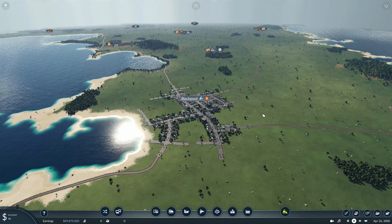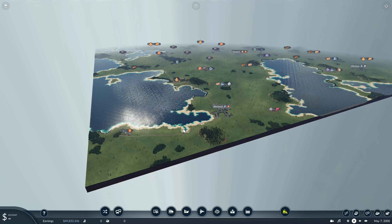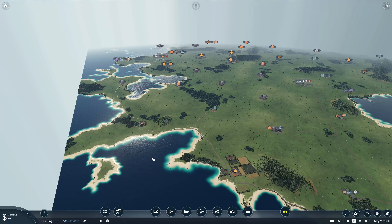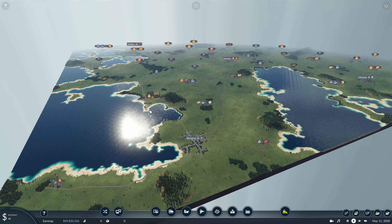One thing I want to do is cut this off here — maybe make it a bit more curved around or something like that, so we get rid of all this. And then maybe we can have a ferry or something like that. We could even make an island or something over here. We'll have a look at that later though.